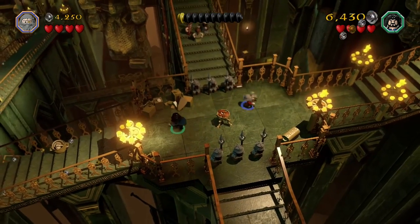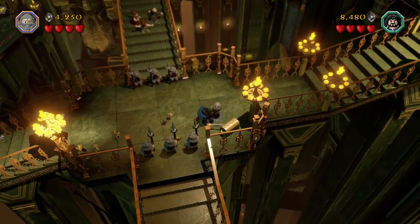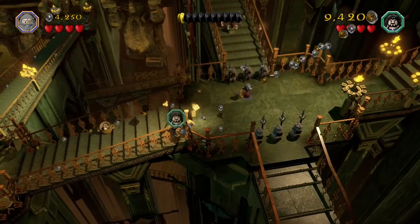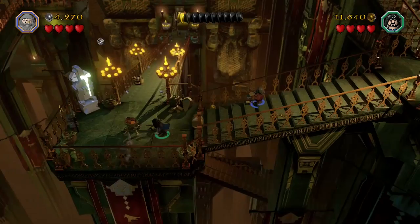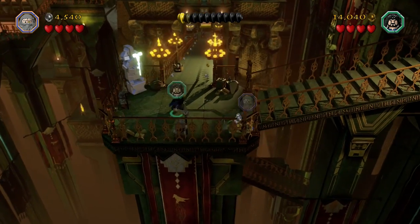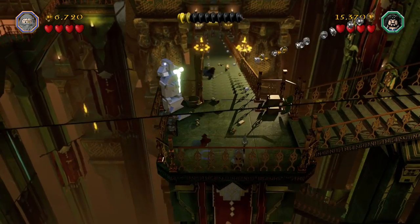Of all the different dwarves, they don't all have unique abilities — some share them. Three of them can stack on top of each other, one can eat a bunch of food and serve as a trampoline, one has a flail, one has a hammer, one has a bow, one can garden. These are all different things that at various points in the levels you need to switch to those characters for. This is the very first level in the game, so with no real context we're just kind of dropped in.